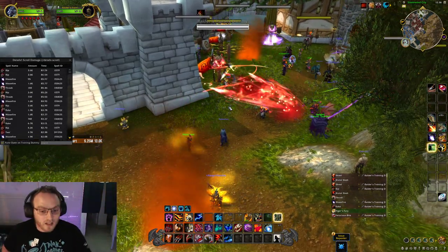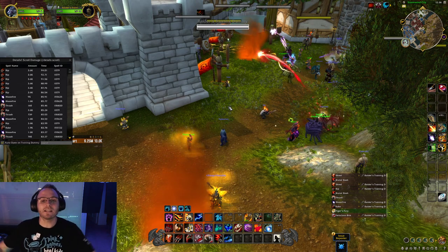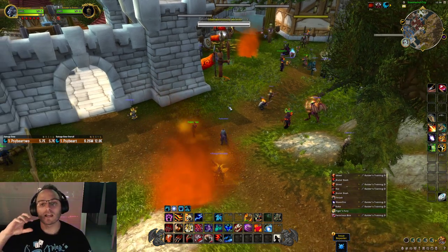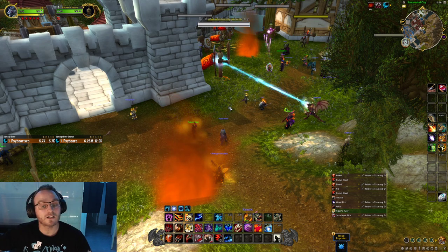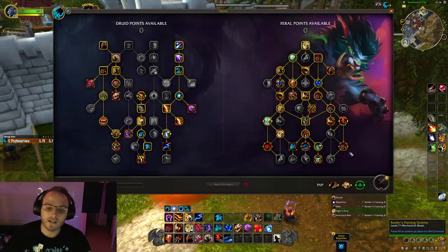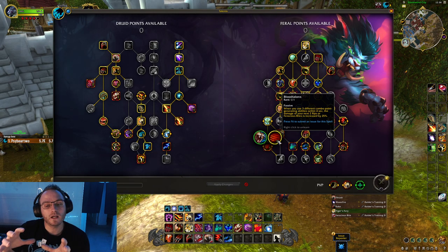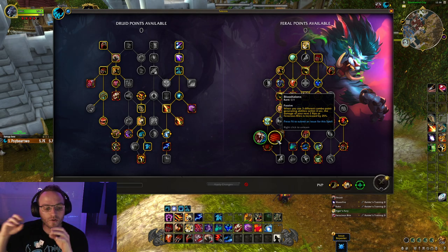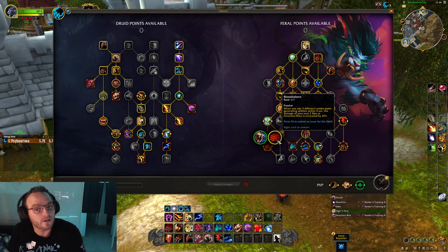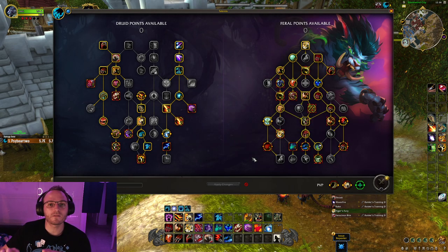That's the core rotation. Outside of that, you have modifiers affecting things: cooldown windows, snapshotting, and pandemic windows. Snapshotting is increasing the effect of a bleed before you apply it. Blood Talons will snapshot your Rip — if you generate Blood Talons and then apply a Rip, for the full duration of that Rip it does 25% increased damage. If you Rip before generating Blood Talons, your Rip loses that 25% damage. Snapshotting is not affected by trinkets or anything like that — those all dynamically scale. So if a trinket procs after you apply a bleed, that effect will affect the already-running bleed.